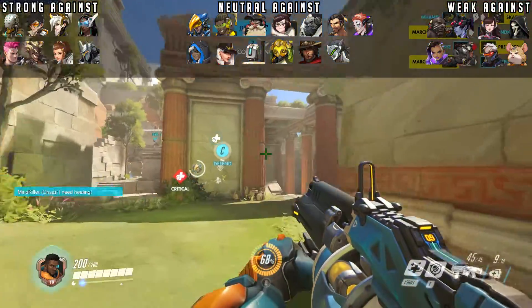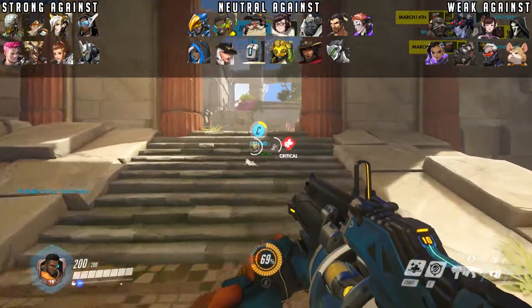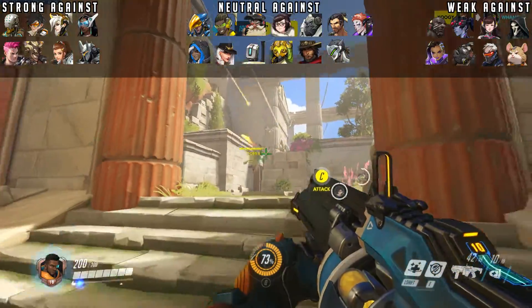For Brigitte and Reinhardt, you can abuse the high ground via your Exo Boots to make sure they can't get to you. And for Symmetra, Mercy, and Zenyatta — you can win out just through smart positioning and primary fire alone, though keep an eye on Zen at the longer ranges.